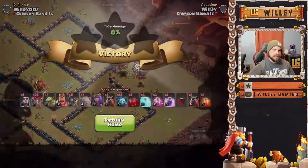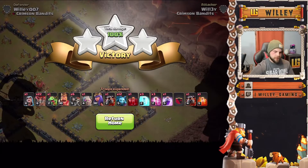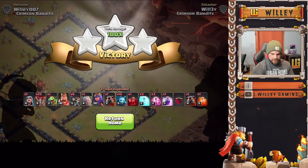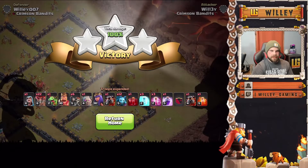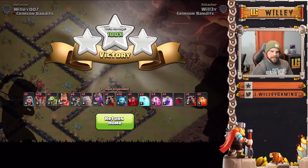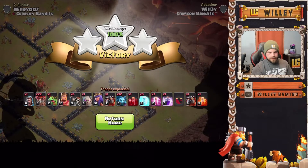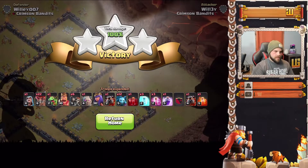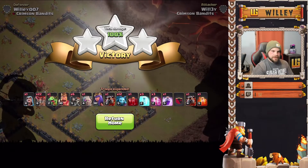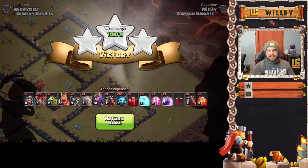With LaLo there are a lot of variations. Basically you want to change up the army comp for what you need for a specific base rather than doing a copy-paste army. You can change up the spells for something more specific. Another variation I like on lower town hall levels is penta LaLo — literally just five lava hounds and the rest balloons, basically just spam it all in. Another option is queen charge LaLo, which is more difficult, but queen charge is a skill that's super valuable to learn early at Town Hall 9.